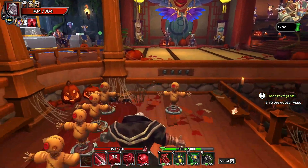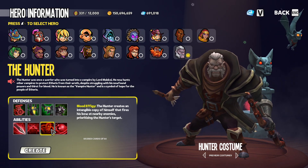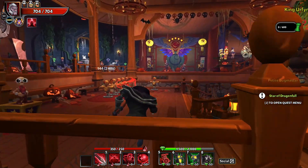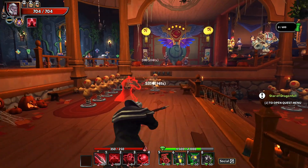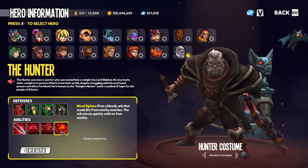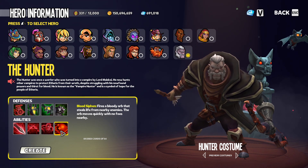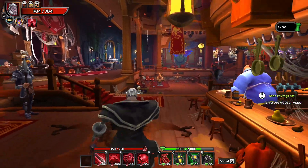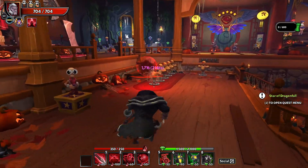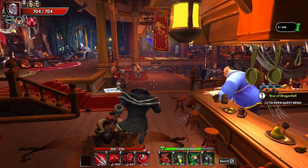This ability looks super cool with the bats and everything flying, and I'm very excited to check this one out. Next up we have the Blood Effigy — the Hunter creates an intangible copy of himself that fires his bow at nearby enemies, prioritizing the Hunter's target. So if you throw it down it will shoot at stuff, and if you're shooting at stuff as well it will prioritize that target — a way to double-dip on damage. Then we've got the Hunter's heal, the Blood Siphon, which fires a bloody orb that steals life from nearby enemies. The orb moves quickly with no foes nearby and slows down when it reaches targets, so it can get over to enemies quickly then slow for maximum benefit.